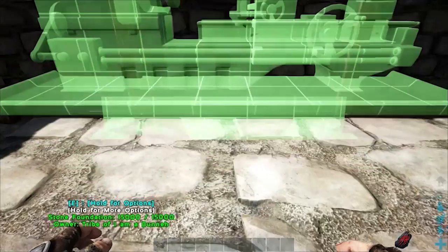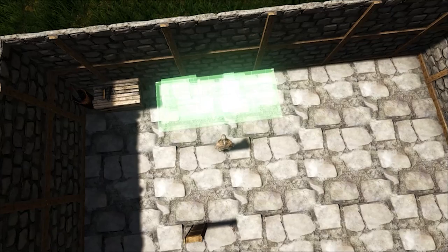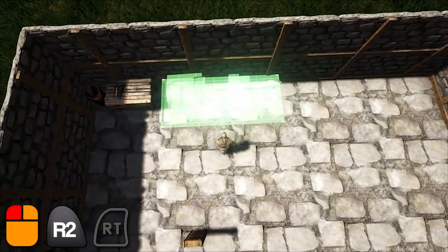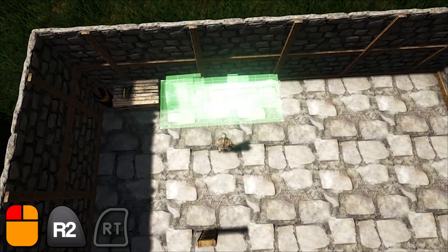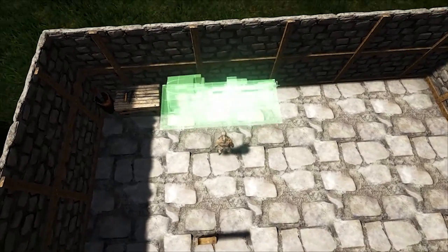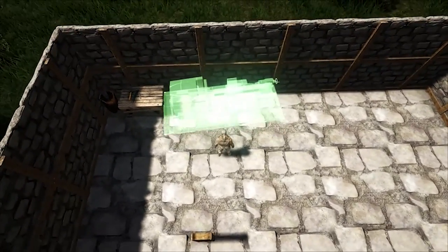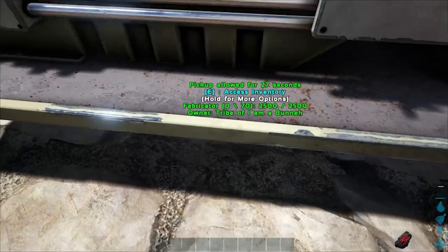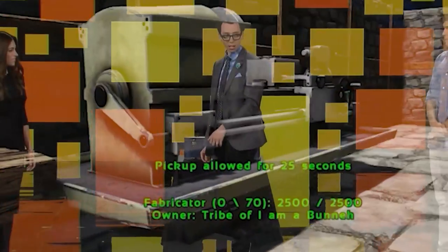You can even use the up and down keys while in first-person mode to position the object closer or farther away from your character without having to worry about accidentally rotating your camera. When you're comfortable with the position of the structure, simply press your primary action button twice to place the object down. If you accidentally rotate your camera when you press the primary action button the first time, simply cancel out of the placement and reset its orientation using the ladder again. Once it's placed, make sure you exit third-person mode to inspect your work before the 30-second timer is up.